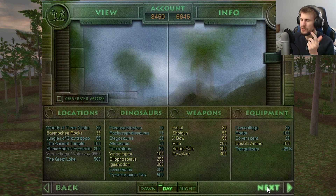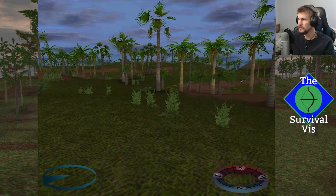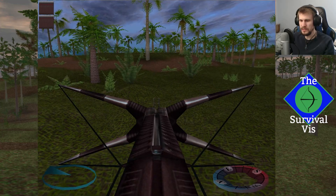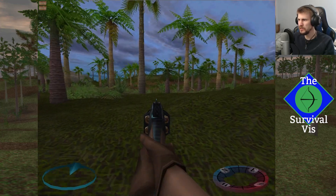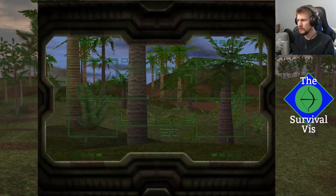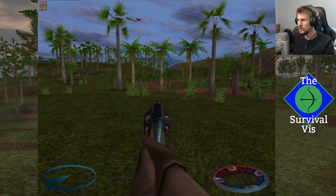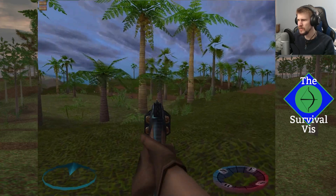Everything looks good, so let's hop on into a new hunt for today. Okay, so we're loaded in here. It sounds like there's quite a bit around us — there's the Moschops, and I think a Gallimimus. Okay, Pelican Mimus — Gallimimus.